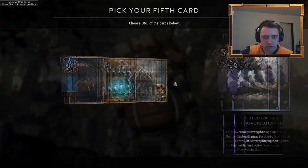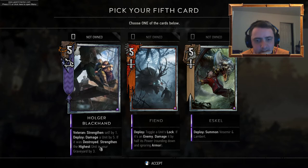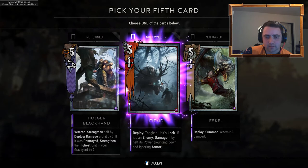First Light. Skirmisher. River Hunter. Holger Blackhand, Fiend, or Esker. Toggle a unit's lock — if it's an enemy, damage it by half its power. Damage unit by five if it was destroyed. It's premium — I think I've got that basic. I'm gonna go for Fiend.